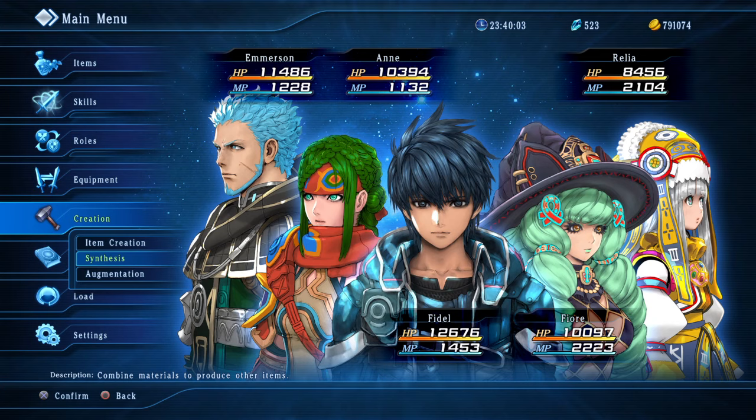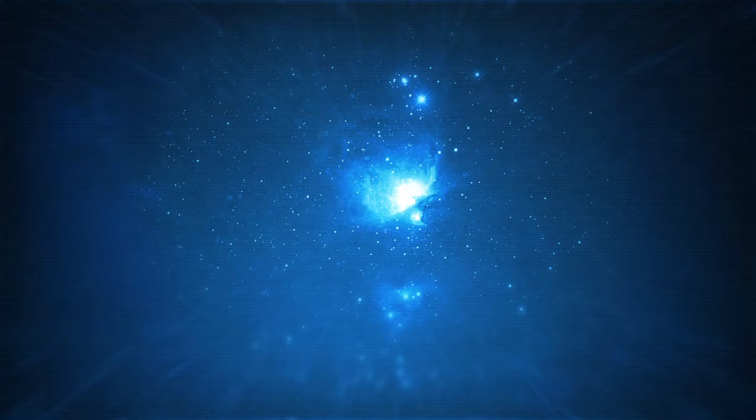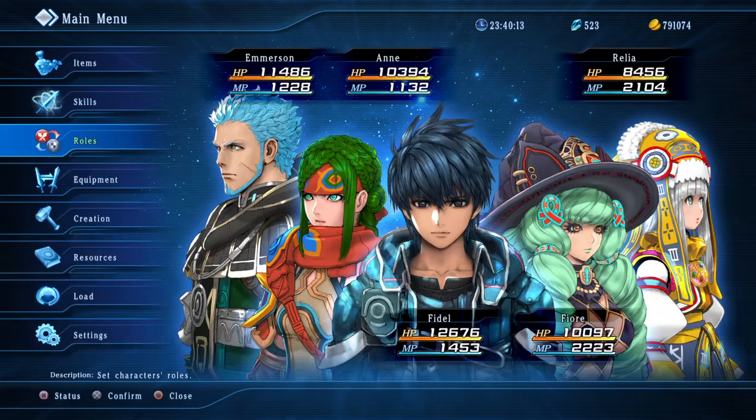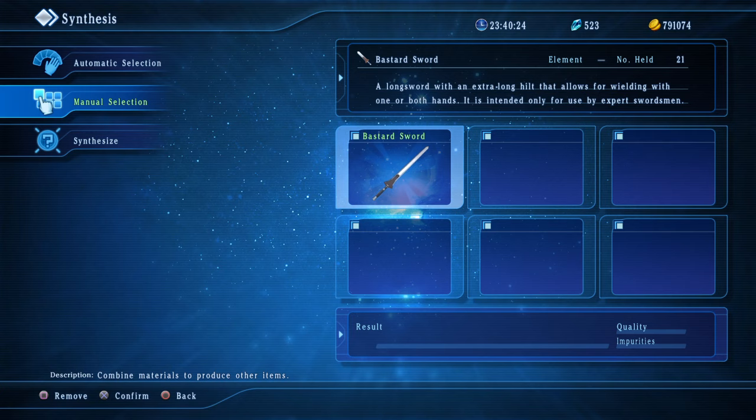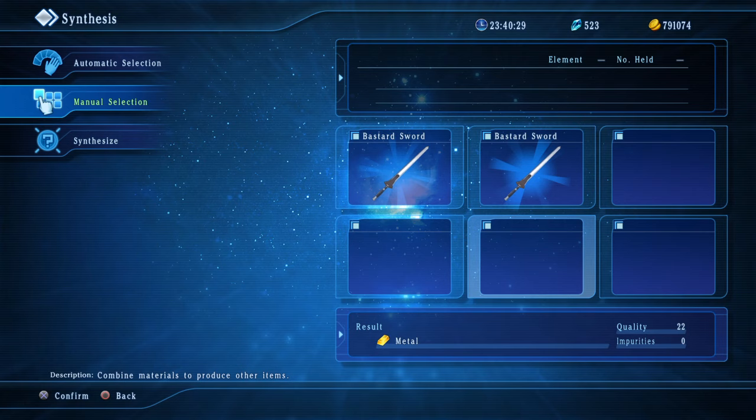I think I can do it. I've already gotten through synthesis — I have my synthesis maxed, I think it was max at level 4. I've already figured out how to get a meteorite. If you don't know how the synthesis works, you basically punch in a bunch of things and it'll tell you — like if I put two faster swords, it'll say it's a metal. Now it has quality and impurities.